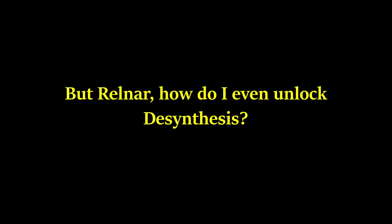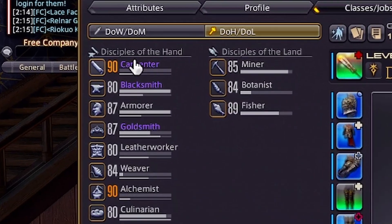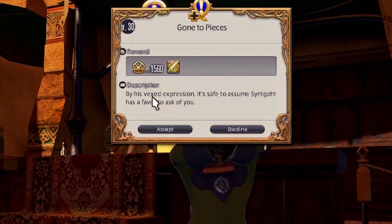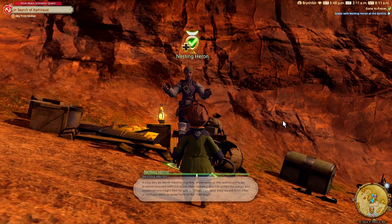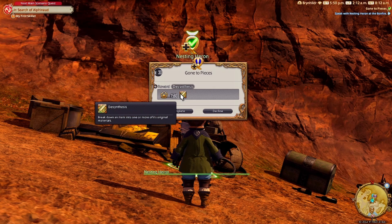But how do you even unlock desynthesis? It's really simple. All you've got to do is have a crafter at level 30, then make your way over to Ul'dah, where you'll find a guy who will give you the blue quest 'Gone to Pieces.' He sends you over to Mutamix, where Gobby Nose makes fighty tools turn into shiny pieces, and boom — you can desynthesize things.